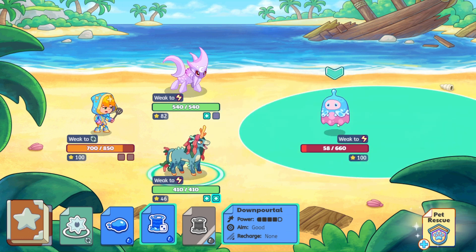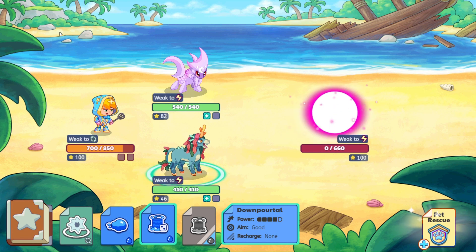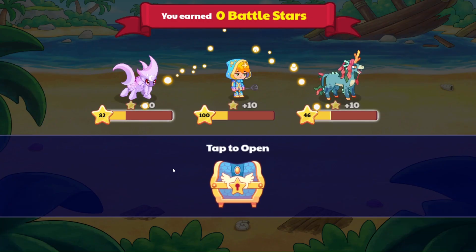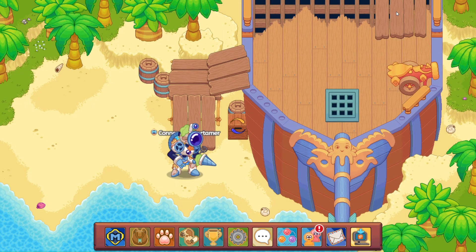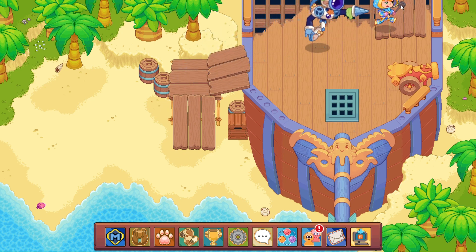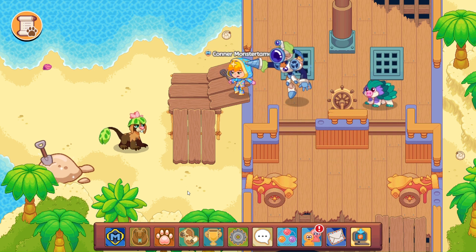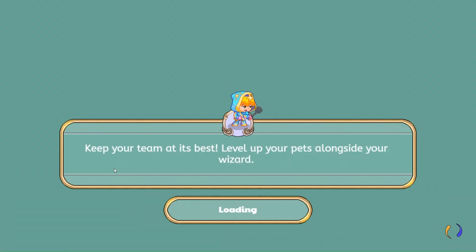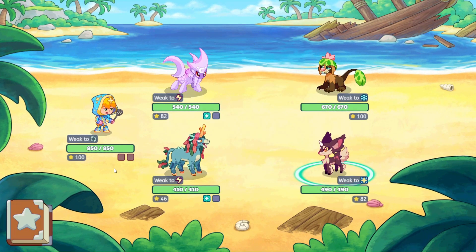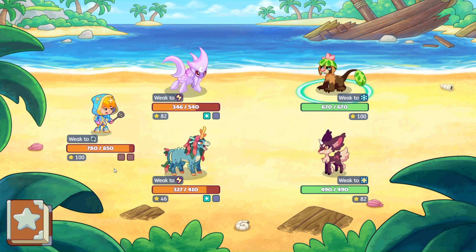Let's go ahead and see if down portal hits. If it does land, then we are finished. Awesome. So let's go ahead and move on. Our first sand pile is going to be right over here. We do have a monster to battle before, so let's go ahead and swing on over. Nice hits there. Way to go. Congratulations. And the monster fumbled.